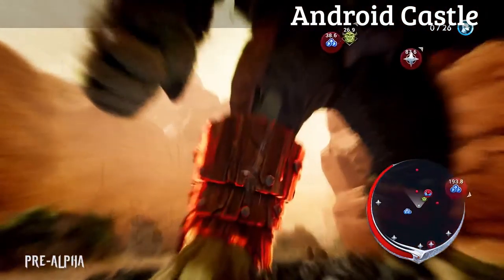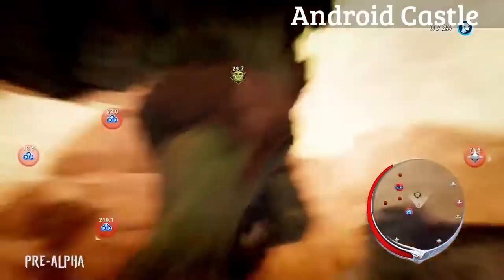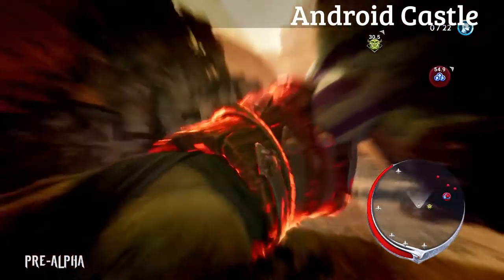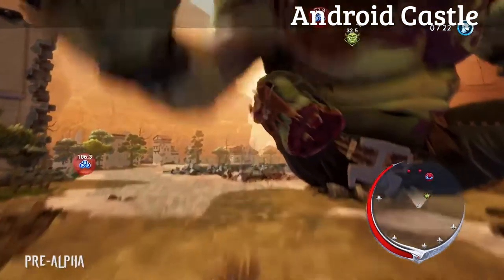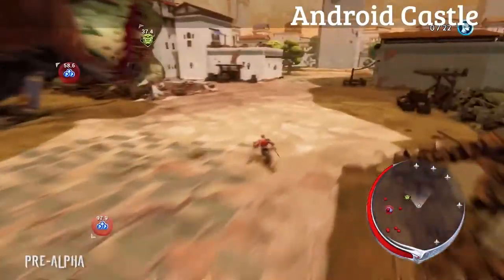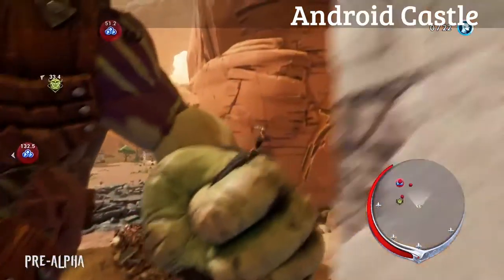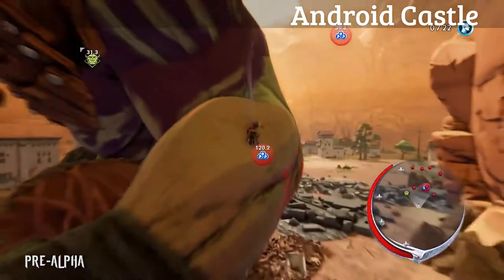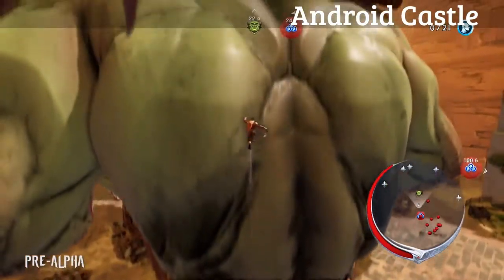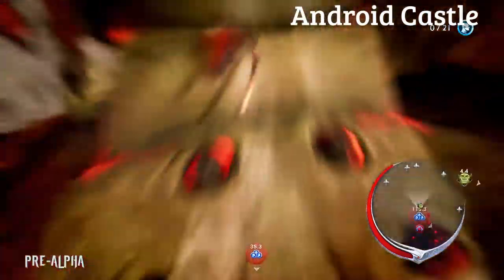Once the armor is destroyed, Avil can then dismember the limb underneath. Dismembering limbs like this builds energy, which Avil will need to ultimately be able to strike the finishing blow. As you can see, this ogre is none too happy about the loss of its leg, and Avil has to dodge its attacks while also trying to remove the remaining armor to get to the limbs beneath. This is an extremely dangerous situation because if any of these blows actually manages to hit Avil, it will be death in a single hit. Having absorbed enough power and weakened the ogre sufficiently, Avil is now ready to strike the finishing blow. Using the traversal options shown earlier, Avil is able to climb up the ogre's back, take out its helmet, and deliver the coup de grace.